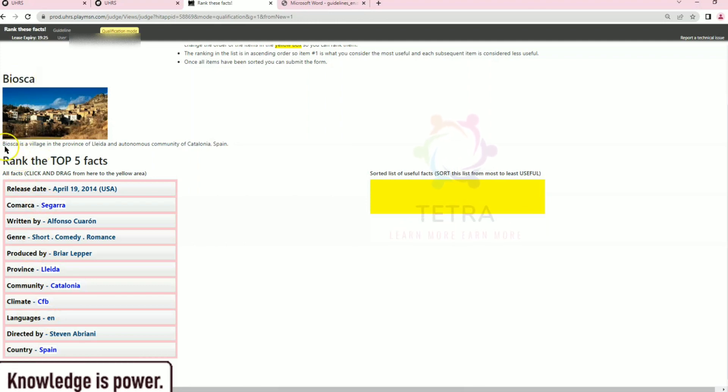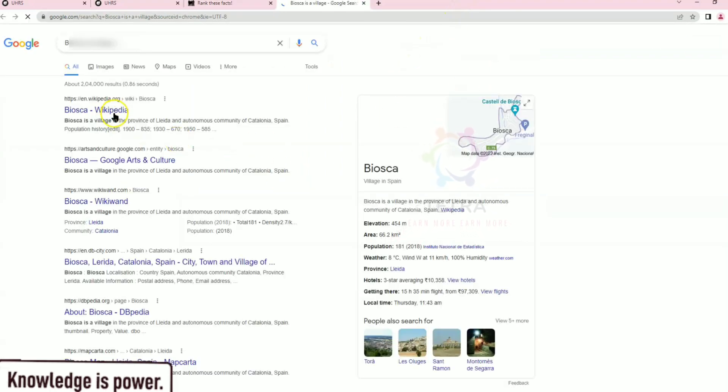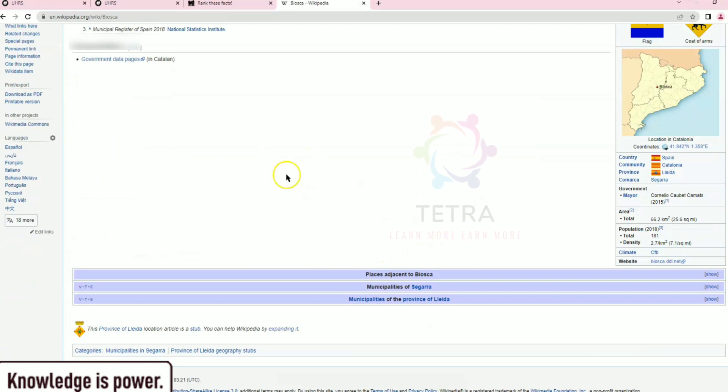We have to read that Biosca is a village in the province of Lieja. We have to sort all these facts by order into the yellow box. Here is a tip: if you do not know how to do this setup, it is very simple — just select this keyword, right-click, and search in Google. The first page is the Wikipedia page; click on that Wikipedia page.